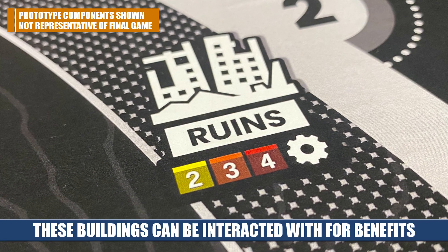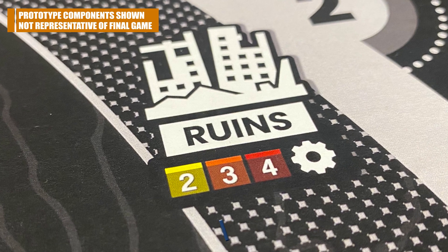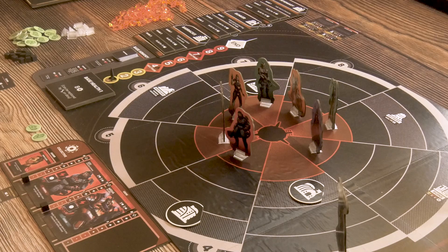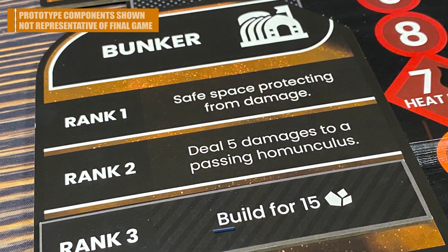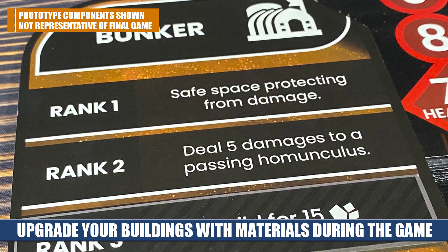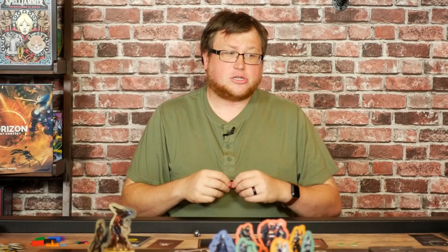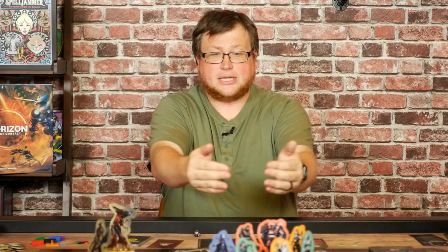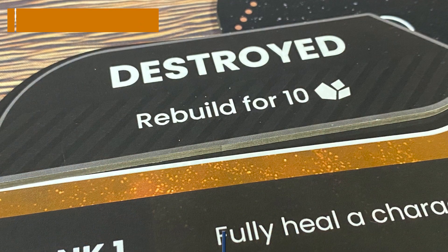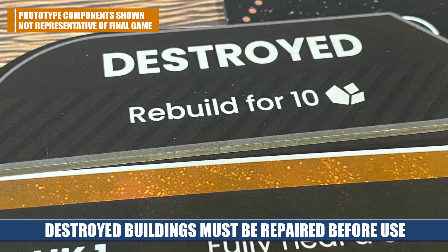Those pre-printed buildings are ones you can interact with. In addition, you're going to have three other upgraded buildings represented by tokens on the board. These give you specific abilities — there are several different buildings available, but you only use three each game, so the game plays a little differently every time. Buildings can be leveled up over time for new abilities, but they can also take damage and be destroyed, requiring you to rebuild them. So it's not just about protecting your base; it's also about protecting these buildings, because if they get destroyed you'll lose precious access to resources.